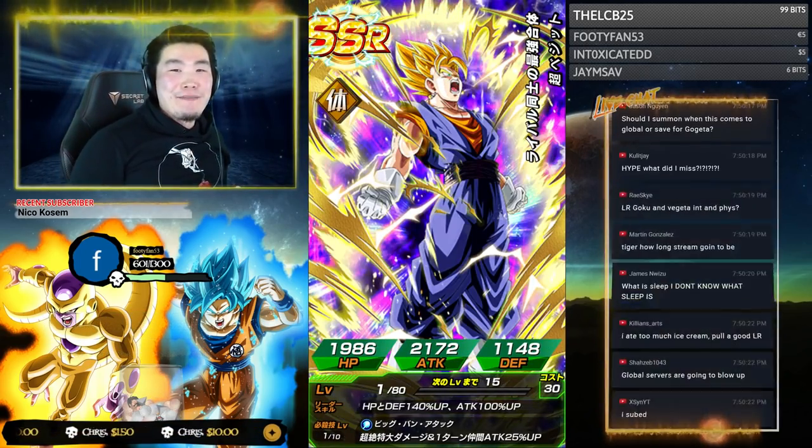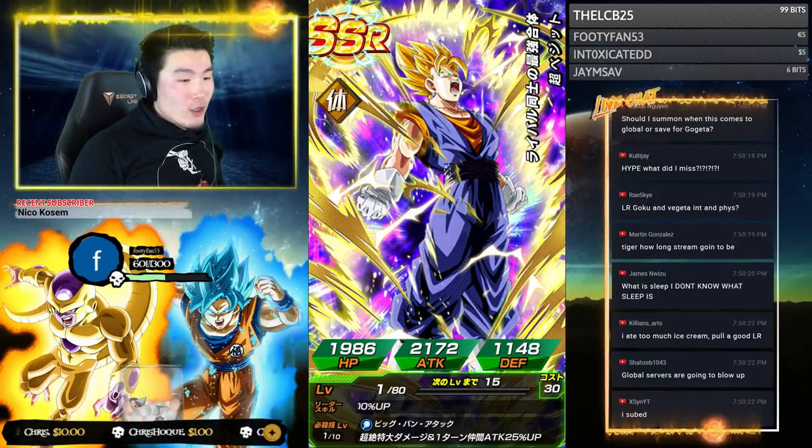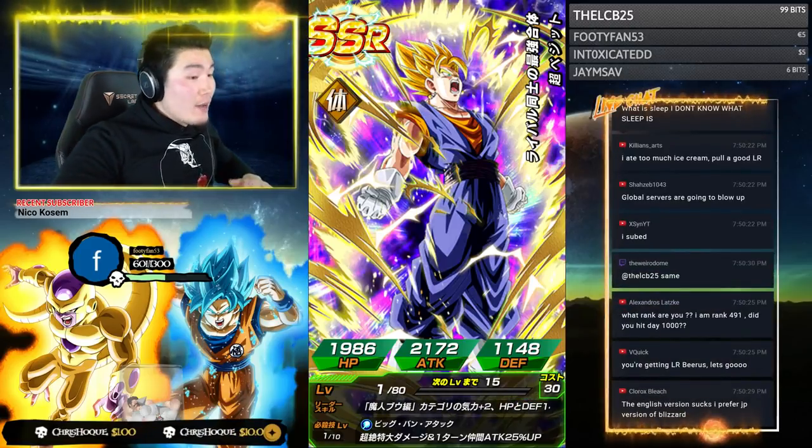That is one of the best ones we could have gotten — Physical Super Vegeto! Absolutely amazing unit. Welcome to the Tiger Squad!